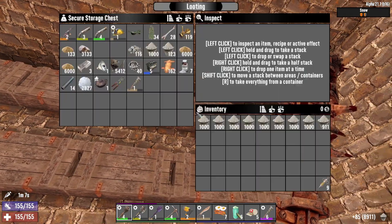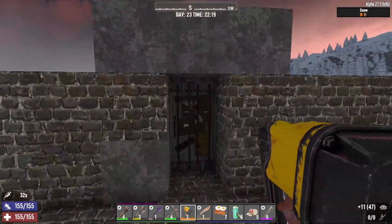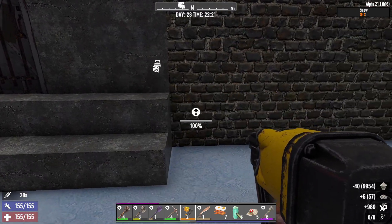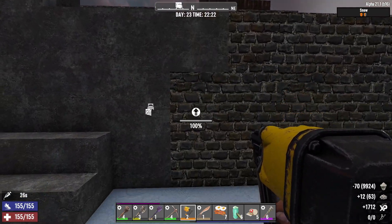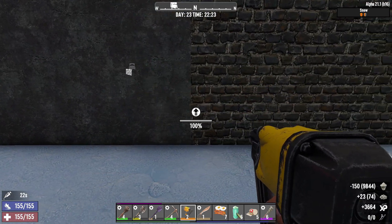As you see in the video, I made a lot of concrete mix and now I'm going to upgrade my cobblestone blocks. See what happened here? I right-click it and I spent 10 concrete mix to upgrade each cobblestone block.